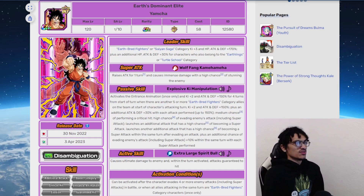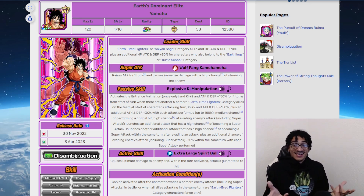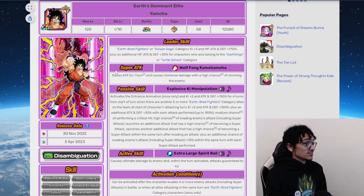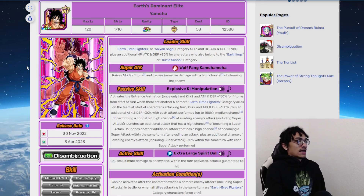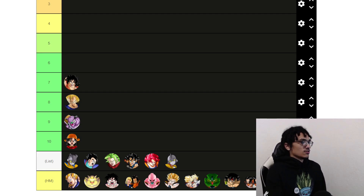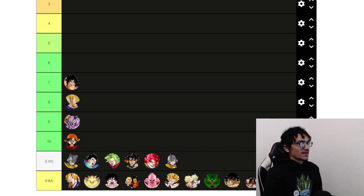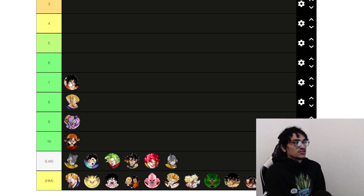Yamcha has an amazing leader skill — Earthbred Fighters and Turtle School. That's essentially every Goku. Yamcha is an absolute amazing unit based off his dodging factor, and dodge is one of the more powerful abilities in Dokkan. Provided Yamcha dodges once, he can fall back on his additional dodge chance from super attacking. That leader skill is so stupidly powerful — you could throw Path to Power Goku on his team, you could throw Dokkan Fest God Goku on his team.